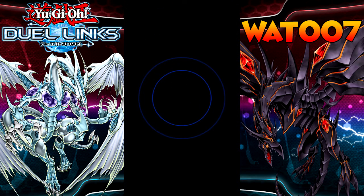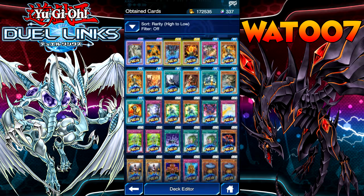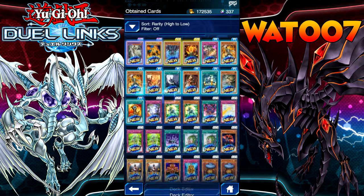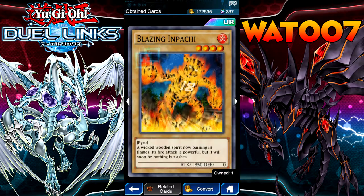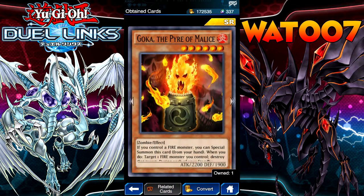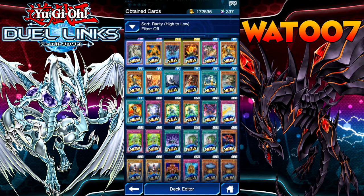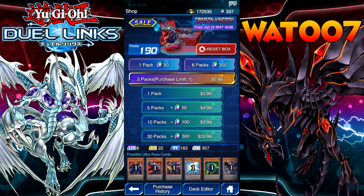That was an amazing 10 packs — two Ultra Rares and two Super Rares. That's insane, dude. I'm going to have to make a Pyro deck — Blazing Apache and Goka the Fire Mouse. And we got Buster Blader and the Red Eye Zombie card. This is awesome. This new set is so good.